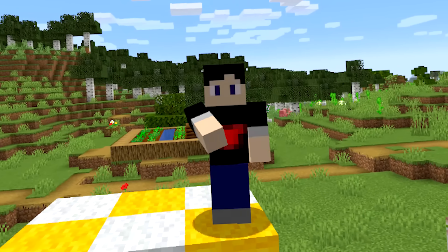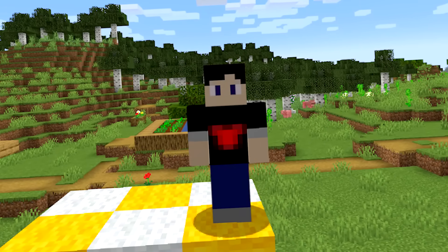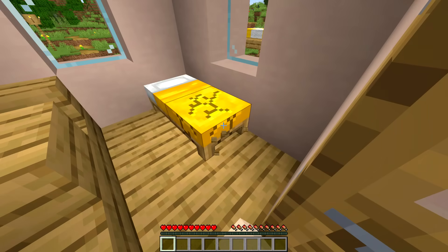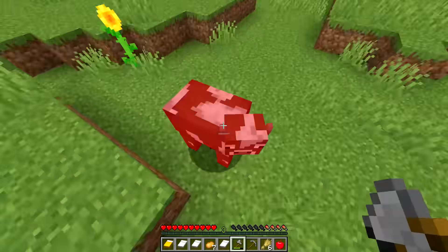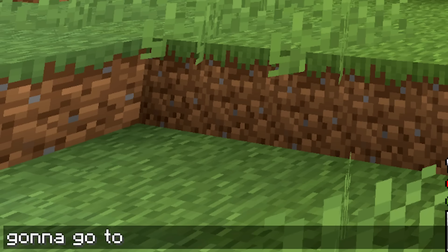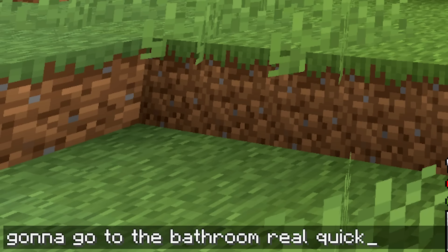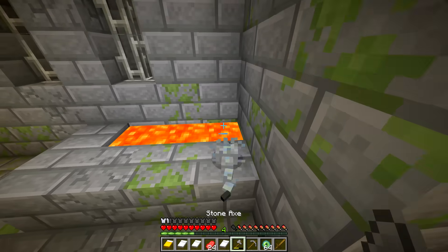This next runner definitely doesn't seem like he understands the rules of speedrunning. He starts in a village, where he shows off his excellent level of agility. After wiping out an entire population of animals, he makes a very interesting decision — he announces that he's going to the bathroom and shuts the video off. And then turns it back on, and he's suddenly in the stronghold. What a very skilled and talented speedrunner.